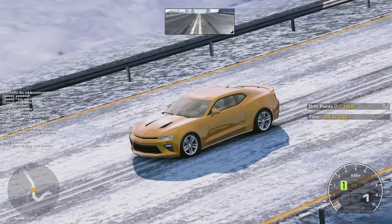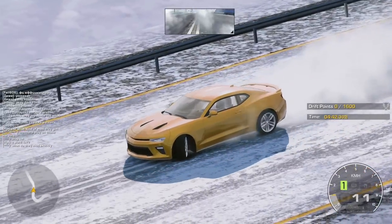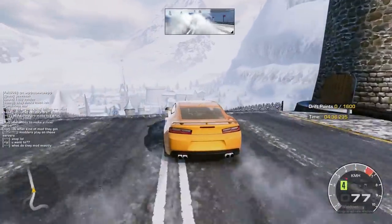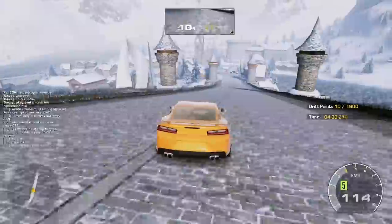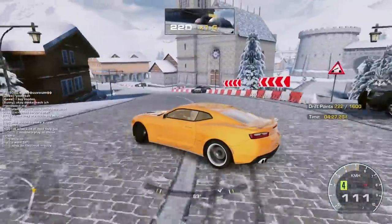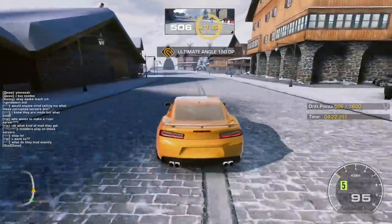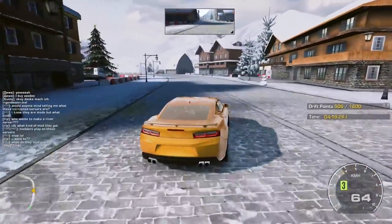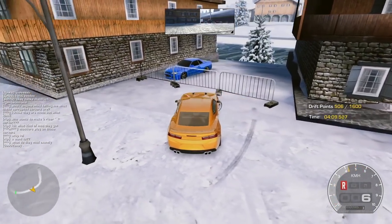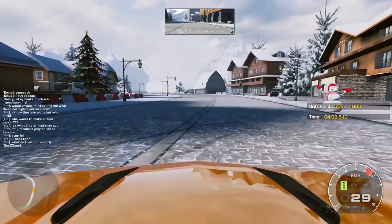Car X Drift Racing has outdone themselves once again with a huge snow update. Santa Claus came early today! Let's see if we can still slide on this game. Oh my god, that's a jump drift — that was sick! There's going to be a huge reverse entry. We got cop cars out here too, just a tap on the cop car — I'm so sorry, sir. That was an R34 right there. I see a stream — you guys know Car X Drift Racing, we're probably able to get to that stream.